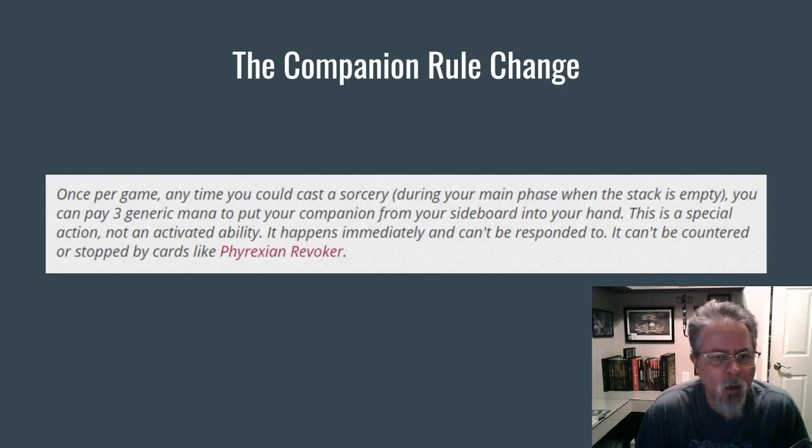Here's the new rule. Instead of just being able to cast your companion from your sideboard, now, once per game — and I talked about this, this came up as a rumor last week and it turned out to be correct — spend three generic mana at sorcery speed to put your companion into your hand, and then from there you can cast it from your hand.